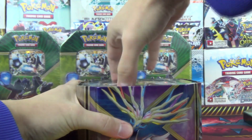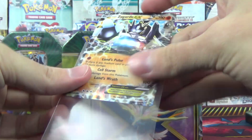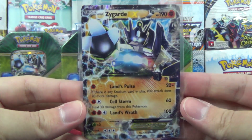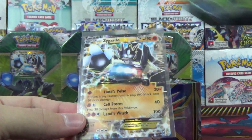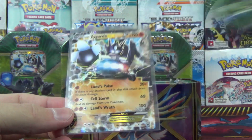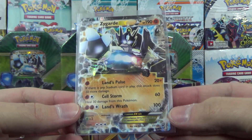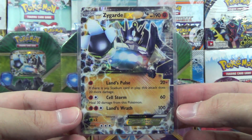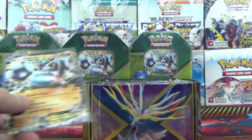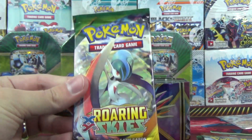We've got enough loose packs right now and I don't need more. I'll confirm what sets are in here moving forward, but let's first take a look at the Zygarde EX promo. Other than the artwork, this is a shiny Zygarde — actually, I'm still not sure if it is. It's the same EX you can get in Fates Collide, just alternate artwork. Promo XY 153, 190 hit points, has Lands Pulse, Cell Storm, and Lands Wrath. Retreat costs three and is weak to grass. Get a code card as well.